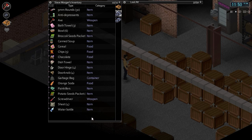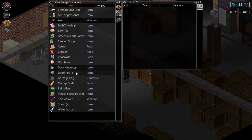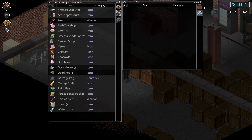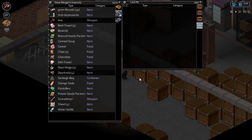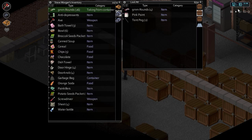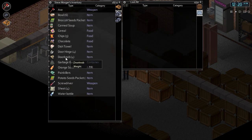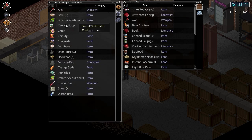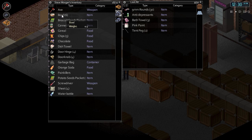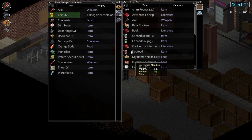Let's grab it all now. Take the axe, keep that, keep those. We'll store all this stuff in here. Everything else can go in there — the axe we'll keep on us, along with door hinges and doorknobs. Everything else can go in there.